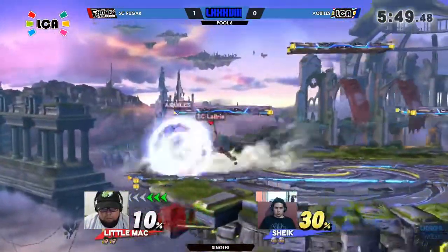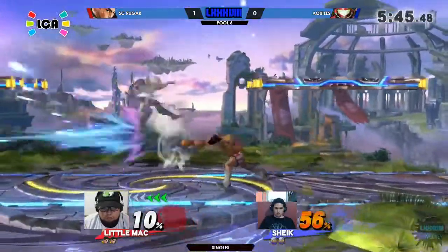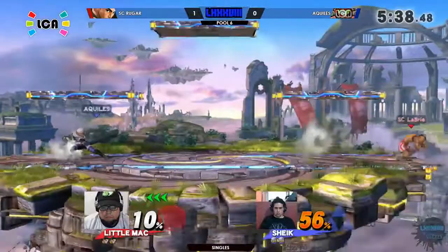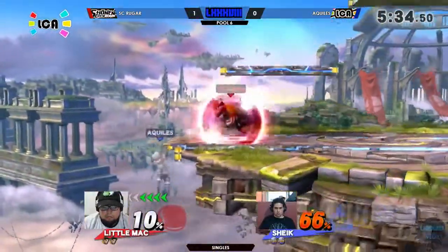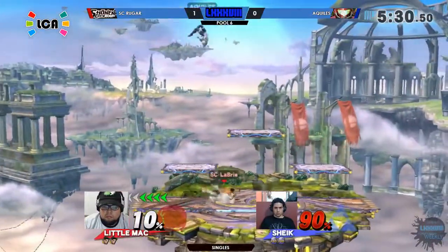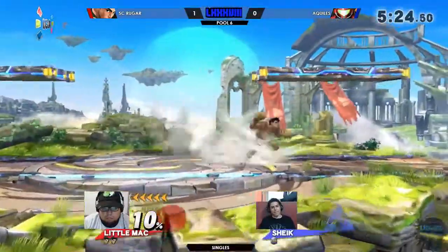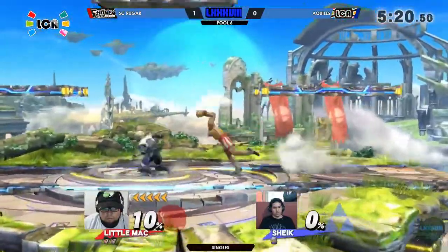Little Mac aprovechando estos tilts para hacer más daño. Este side tilt tan molesto para muchos jugadores, es muy sorpresivo si nunca lo has visto. Sheik necesita atacar un poco más a distancia, pegar y quitarse, pegar y quitarse, para emparejar este set.